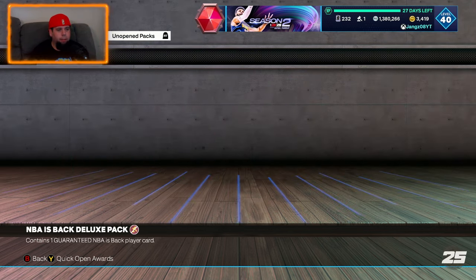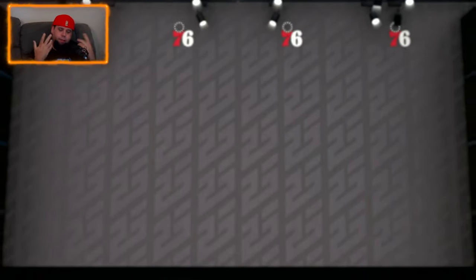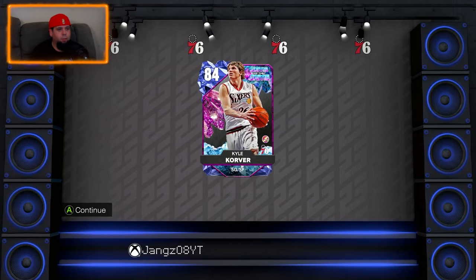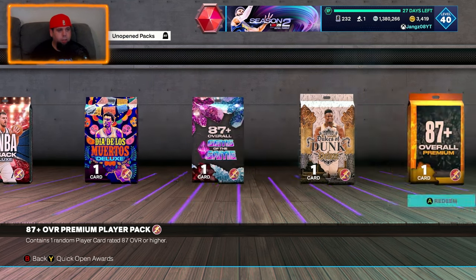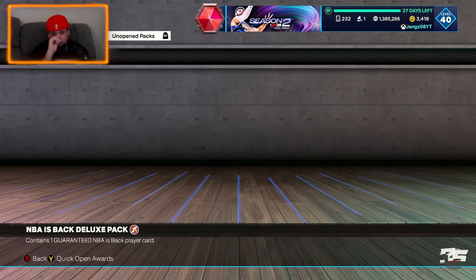76ers here we go. Also, if you're watching all the way through, make sure you hit the thumbs up and subscribe button — we are on the way to a thousand subscribers. We get Kyle Korver! Shout out to Kyle Korver, one of the best shooters in NBA history. Dude looks like Ashton Kutcher and could shoot the lights out. Lakers and Boston are sitting right next to each other — Lakers won today, I think they dominated.